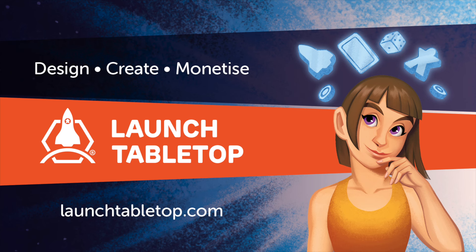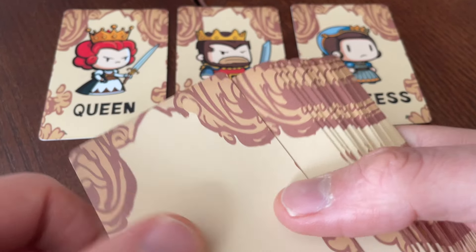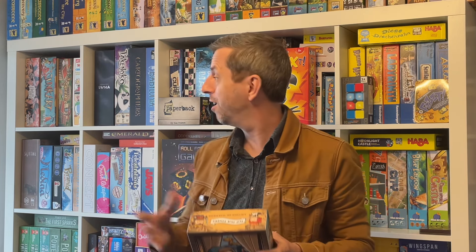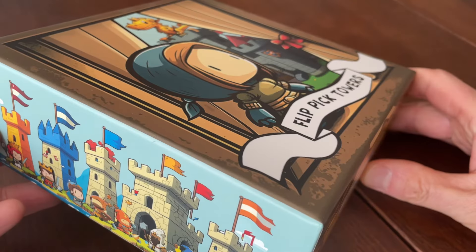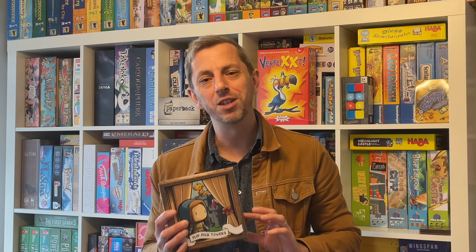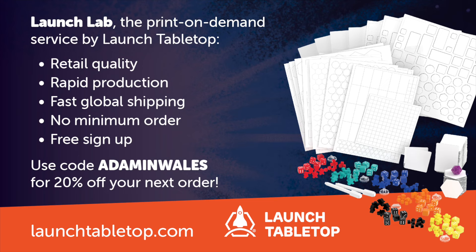This video is sponsored by Launch Tabletop. I've recently used their Launch Lab print-on-demand service to create my own flip-and-write game, and the results were incredible. Everything from the box, to the cards, to the pad of player sheets, feels every bit as high quality as a professionally published game – indeed the quality is higher than many games that I've purchased for my collection. If you fancy making your own professional quality game, visit launchtabletop.com and use the discount code ADAMINWALES for a 20% discount. Launch Lab ships games worldwide, and mine have always arrived about three weeks later, which is an incredible turnaround time.